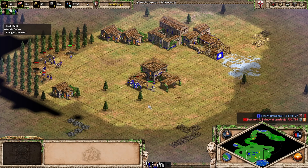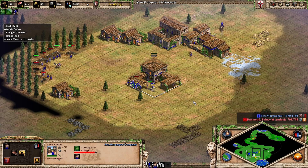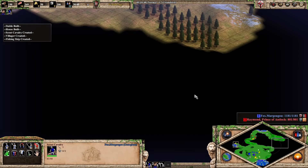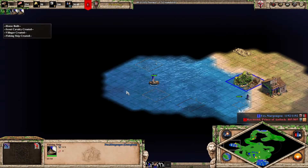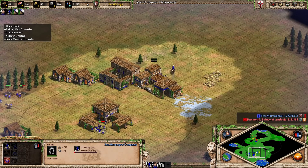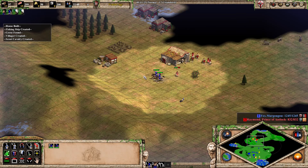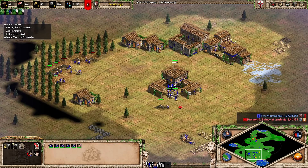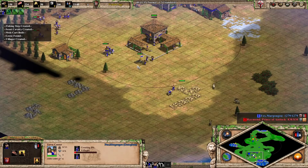In Age of Empires you usually have to choose between an economic approach or an aggressive approach, but Georgians can do both at the same time. Your scout can fight, take damage, and when he's low HP you just bring him home to heal up. Then send him back out. That's the core idea — you go for gold on the map while your army sustains itself.